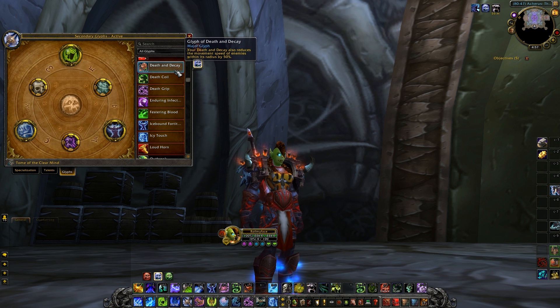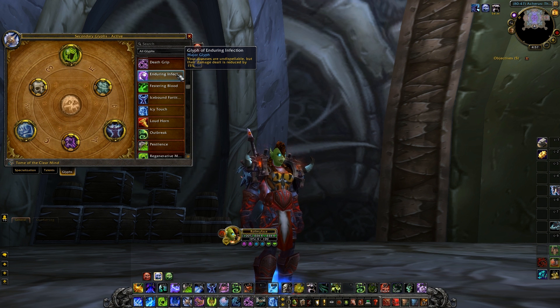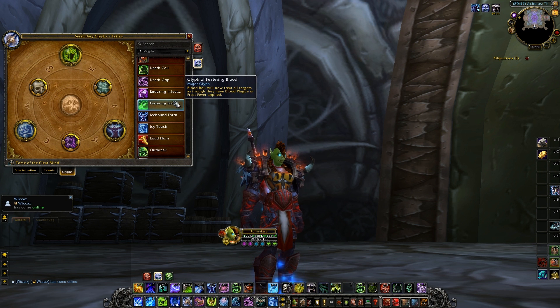Other optional Major Glyph alternatives include Glyph of Enduring Infection to help keep diseases on the target guaranteed — since we're all about Obliterates, keeping diseases up is pretty good. There's also Lound Horn for the extra 10 Runic Power, Glyph of Shifting Presences to keep 70% of your Runic Power when stance dancing, and if you're not running Asphyxiate you can glyph Strangulate for an extra 2 seconds. All are viable substitutes for the Icy Touch slot.